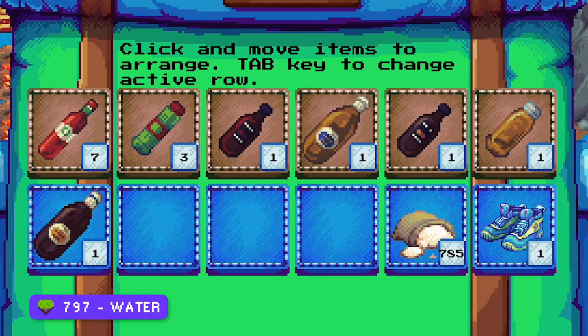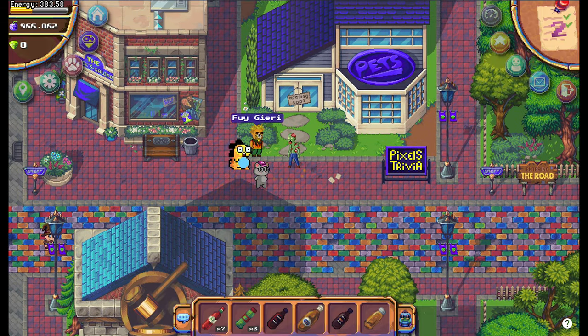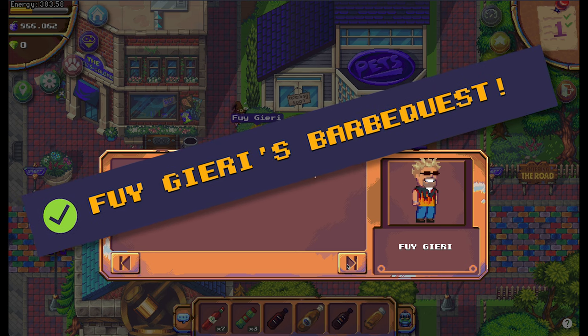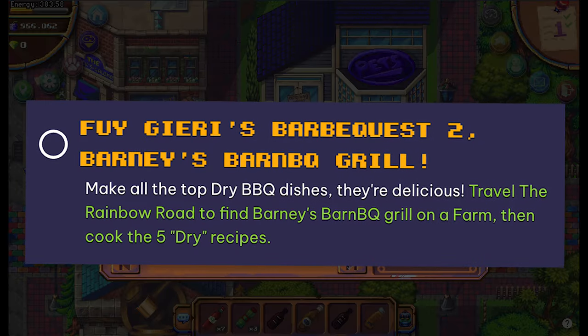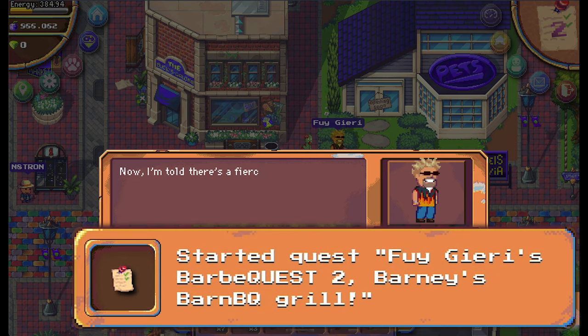Once you have all the ingredients you can walk back to Faegiri and talk to him. Nothing really happens and there is no reward. But do know there is a second quest when you talk to him again, and this is where you're going to make the pet food itself.